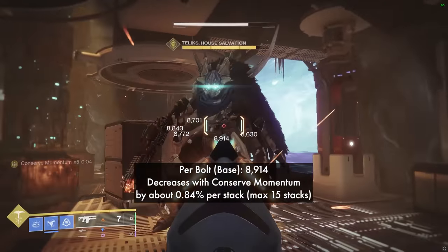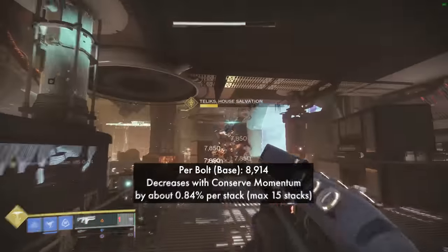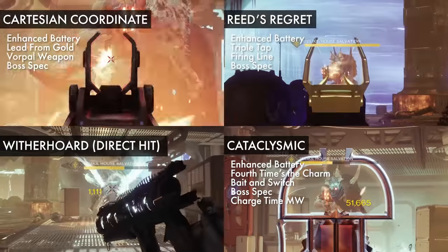Here are the damage values that I'm using for testing. For Merciless, its damage per bolt decreases very slightly for each stack of Conserve Momentum. And here are the rolls and damage values for the other weapons.